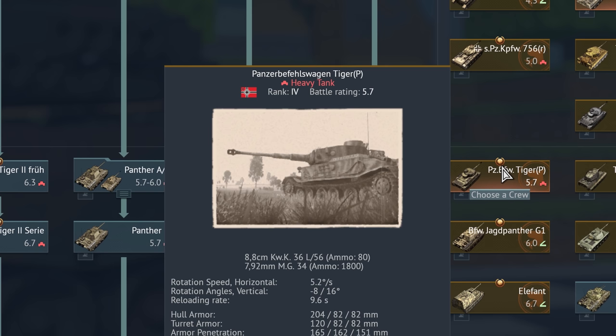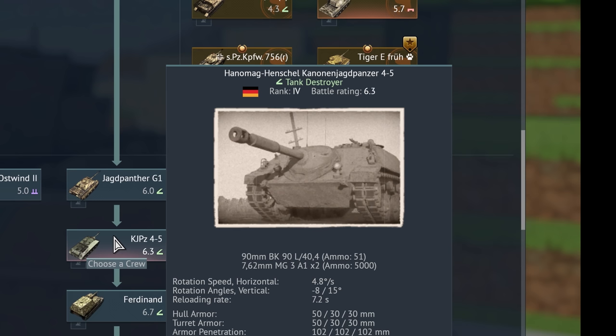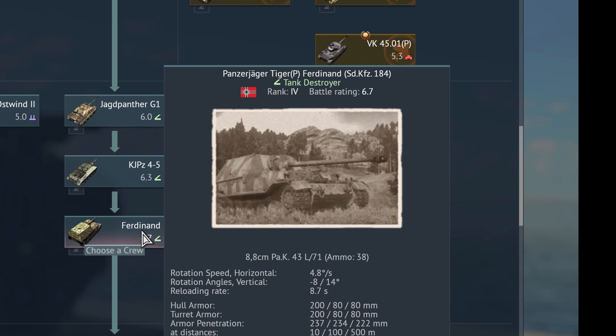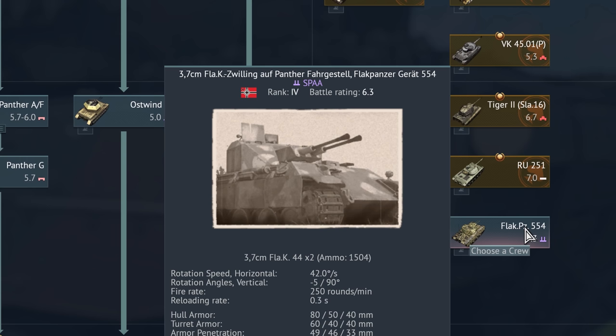This is a post-war tank: the light Kampfpanzer M 31. Here we also have a Kanonenjagdpanzer 4-5. Here we have a command tank destroyer — a Panzerjägerbefehlswagen Panther 8,8 cm Ausführung G1. Panzerjäger Tiger Porsche Ferdinand Sonderkraftfahrzeug 184, and of course the Panzerjäger Tiger P Elefant Sonderkraftfahrzeug 184. Die 3,7 cm Flugabwehrkanonen Zwilling auf Panther Fahrgestell Flakpanzergerät 554 — außerdem die Coelian. Die Panzerkampfwagen Panther 2 mit 8,8 cm Kampfwagenkanone L71.